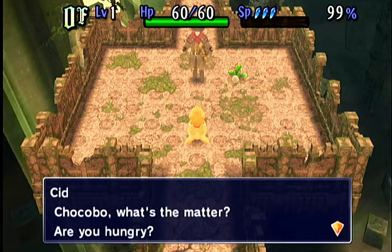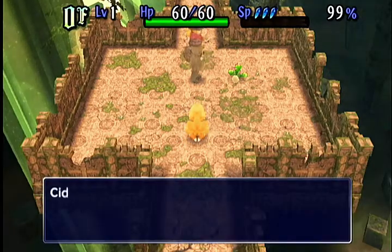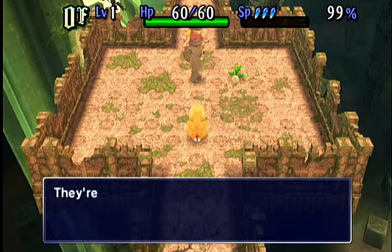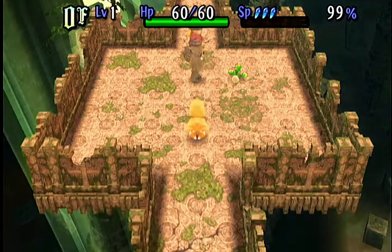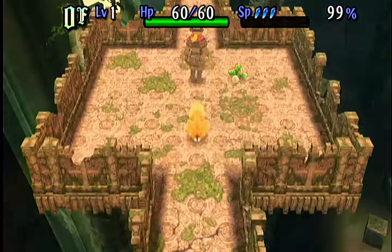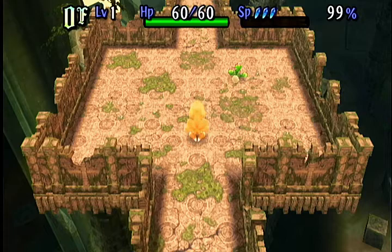What's the matter? Are you hungry? No — we're at 99% hunger. I'll explain the bar at the upper right in a minute. Hey, look — here's some Gysahl Greens. Is that how you pronounce it? They're your favorite, aren't they? Go ahead, eat up, Chocobo. To pick up items you just walk over them. I always call them Gysahl Greens — whatever, I'll just call them Greens.